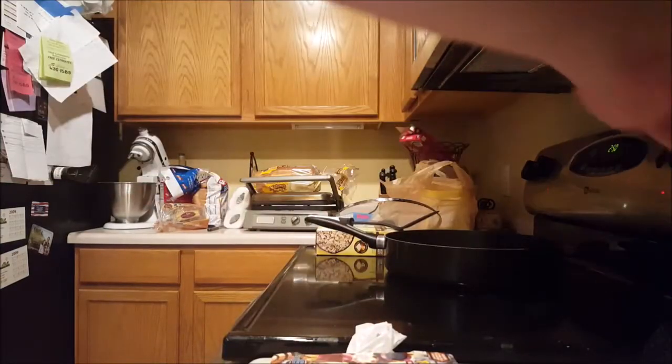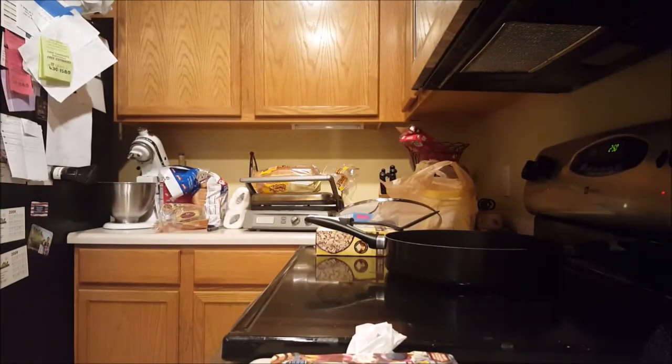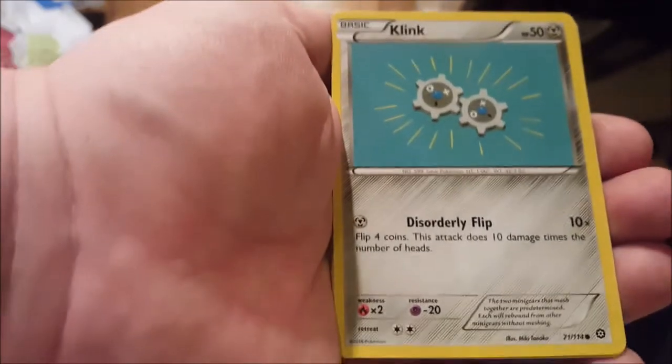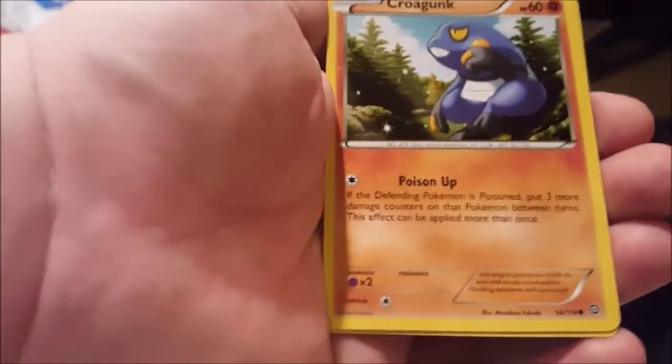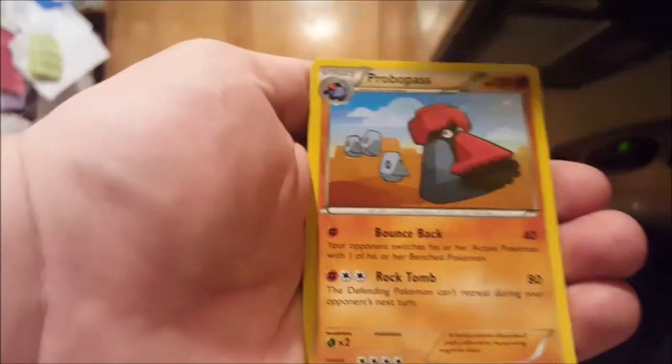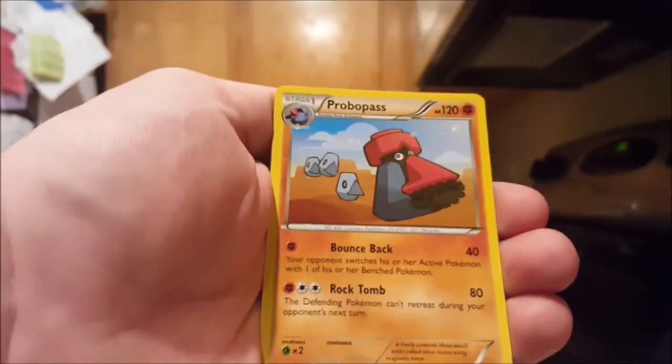Alright, next pack. We got a Ponard, Joltik, Klink, Tangla, Krogunk, Persian, Rapidash, Ninja Boy, Rufflet Reverse, and a Probass non-holo.